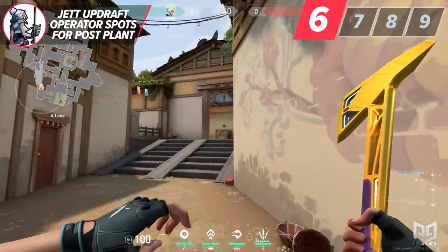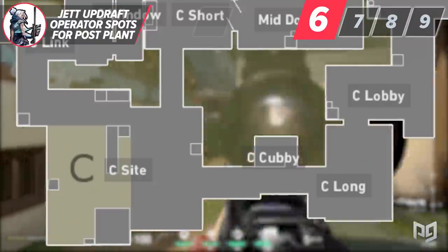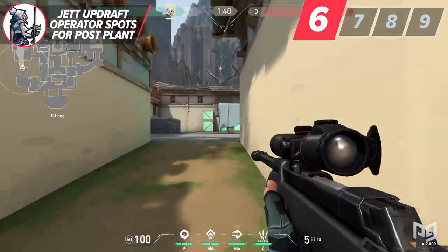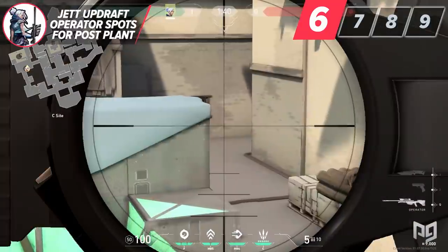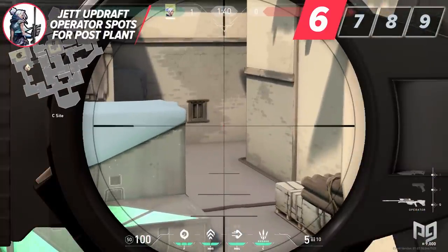You will clearly see them over the smoke and it will catch people off guard. On the other hand, let's quickly look at the same concept on C long. If you post on the long angle and walk your teammates up, once you guys secure site, jumping up on this box here will allow for a great sightline for players coming out of CT spawn. You are also in a great position to smoke off garage for your team, and if you still have your dash up, you have no worry of getting killed for free.